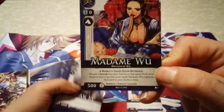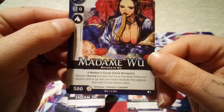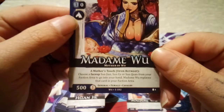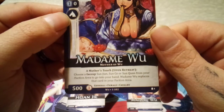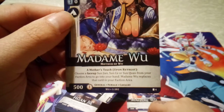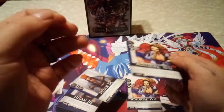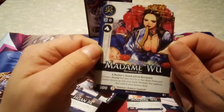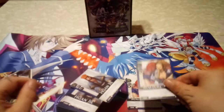So that's kind of the catch-22. Even though you can load your deck with up to four copies of this character, if one of them is face up in your resource row, the rest can't be played to the battlefield. It takes the dual masters mentality and puts even more thought into it. This symbol up here means she's a Cavalry unit. Her ability is Mother's Touch — upon retreat, when she loses a battle, choose a face-up copy of one of three named cards from your faction area to go into your hand, and Madam Wu replaces it. So she constantly trades in and out, which is why you don't want her in your faction row.